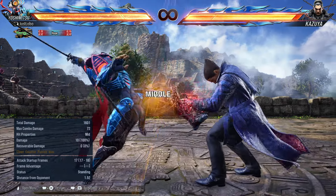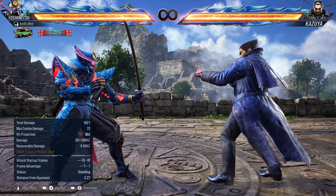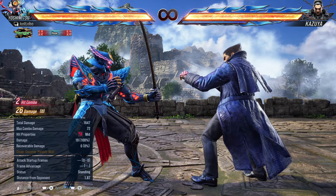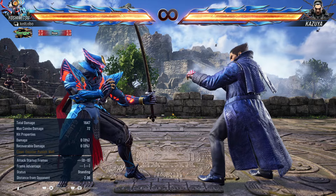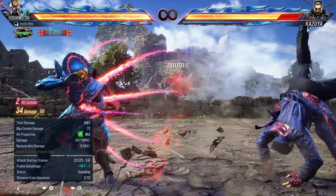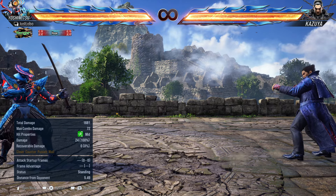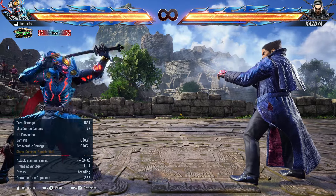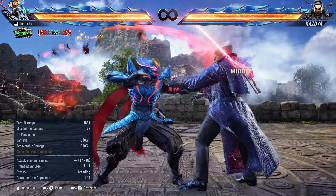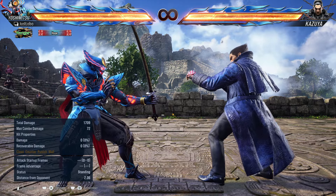The next move, down forward 3-1, might not seem all that crazy — it's just a mid move that can easily be sidestepped. But similarly to 1-1, it places the target into a full crouch state. If you use this move while in no sword stance, similarly to your 1-1 in no sword stance, it gives you a full knockdown. And similarly to 1-1 in no sword stance, on counter hit it also gives you a float.